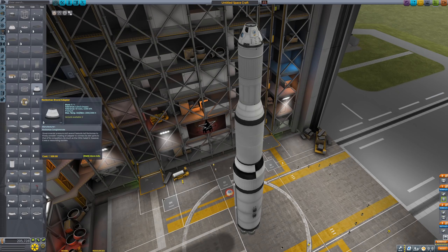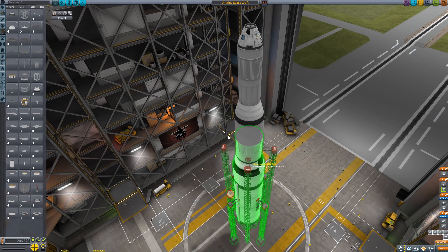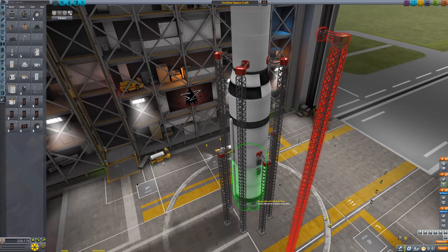Of course, this update also includes a lot of bug fixes and some quality of life improvements. For instance, launch clamps will now always default to the earliest stage. Also, parachutes will now never default to the first stage, which is another welcome improvement.